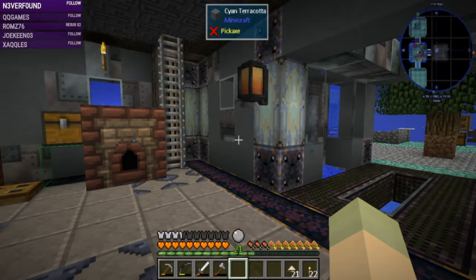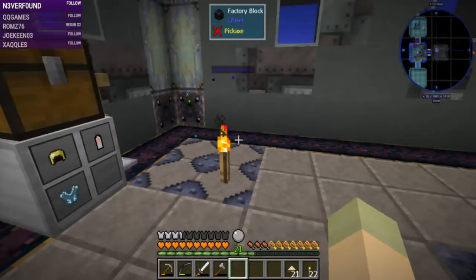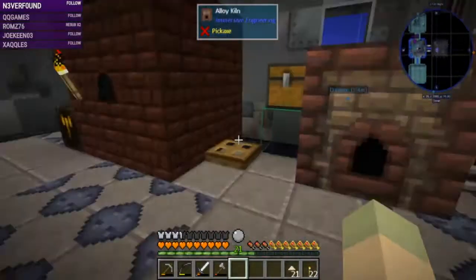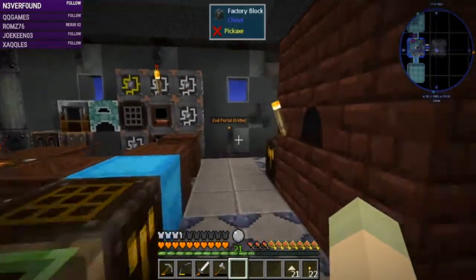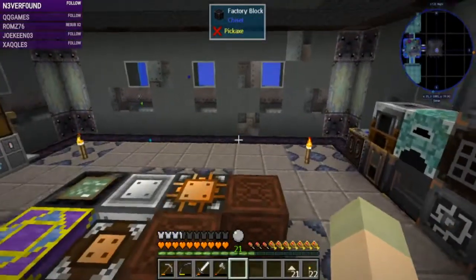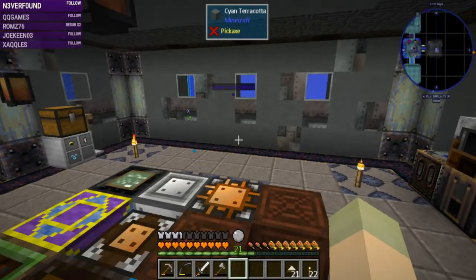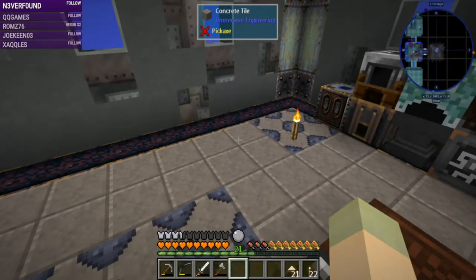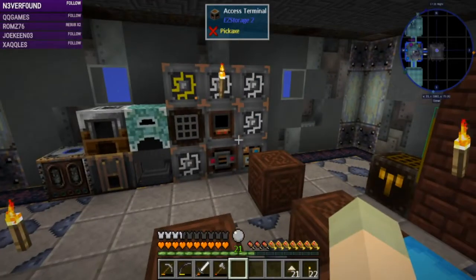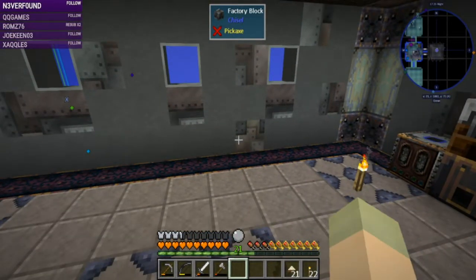Hello, good morning everyone, welcome to Seablock Sunday here on the Rustic Waters server. Check it out - there's been some changes around the base. I told you last time I was gonna move the ember ore factory because it was getting really hot in this room, and this is the room I spend the most time in. I didn't want it to get hot in here, so I've moved it!